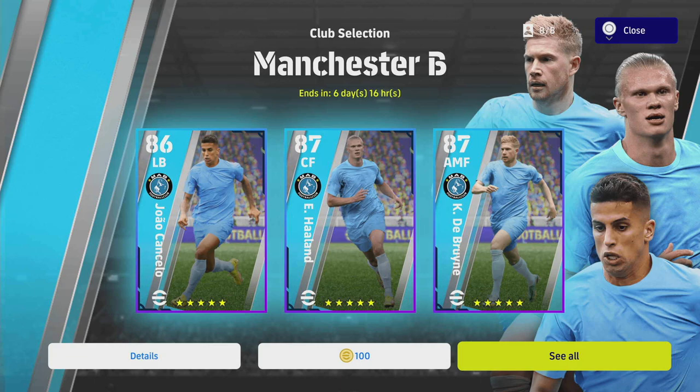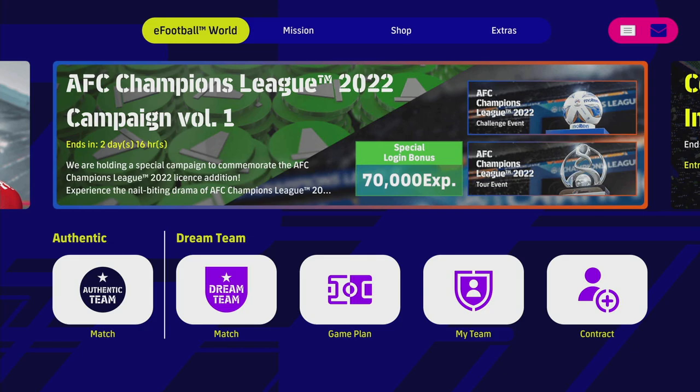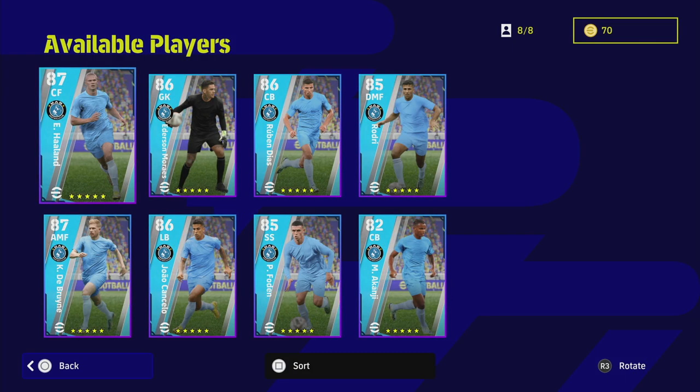We are going to eFootballDB.com, comparing them with their standard versions, and we are going to focus on every player — going into detail with the likes of Haaland, Diaz, Rodri, De Bruyne, Foden, and Cancelo. Ederson and Akanji are kind of guys that are a dime a dozen for good goalkeepers and good center backs in the game.